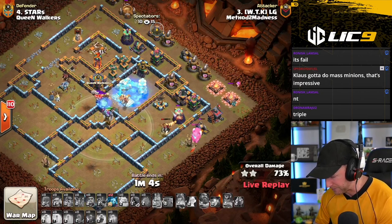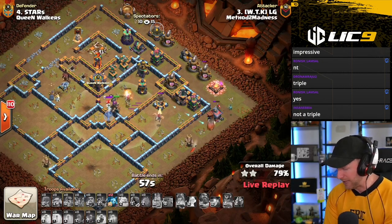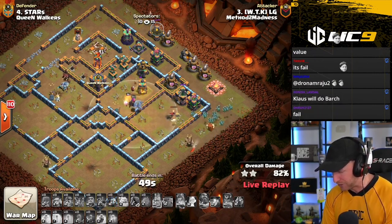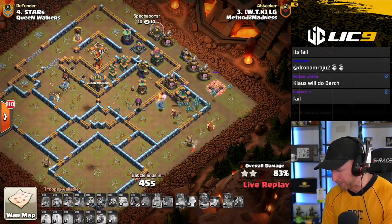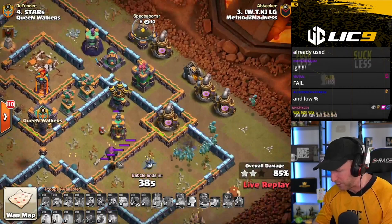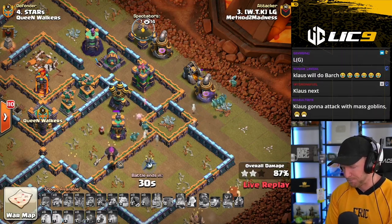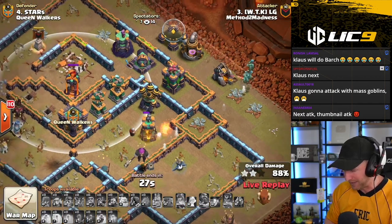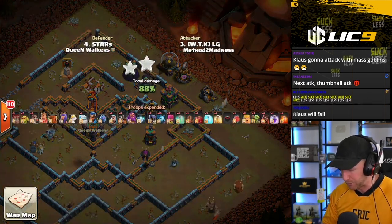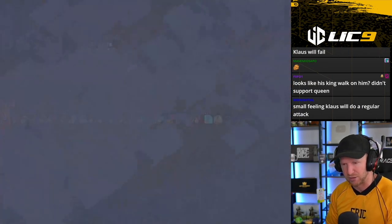He's got one more air defense and still has a Single Inferno on the back side. He'll freeze up the Sweeper and the Scattershot, but leaves the air defense standing. I don't think this is going to go through — I think this is going to be our first miss of the war. LG coming up short and the Queen Walkers take our first lead. He drops in the minions and tries to overwhelm the Archer Tower, but one Dragon Rider is still standing and he's not going to make it much further — it's going to go into the mid-to-high 80s. Definitely needed that Single Inferno to go down — I think the early Quake was the mistake that cost him the difference.